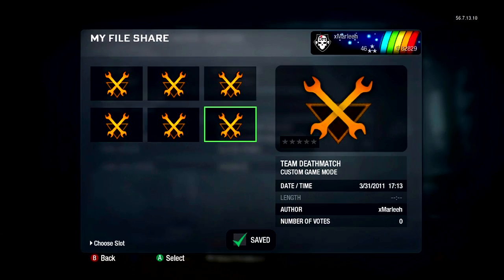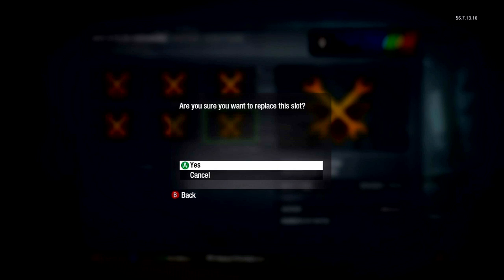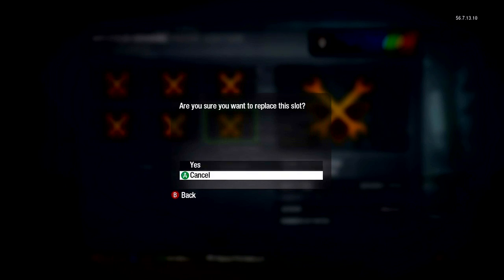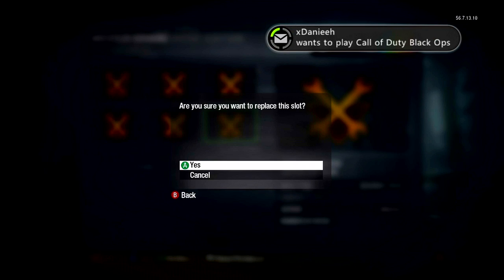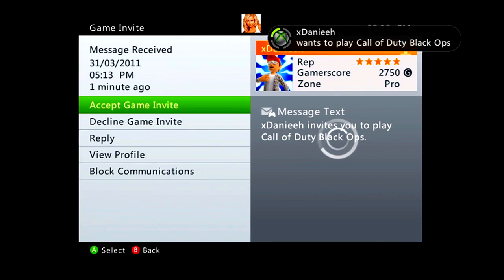Go to edit game options, press X and hover over this — it says do you want to replace this slot. Stay on yes, just hover over yes, and get your friend to invite you into a game and just accept his game invite.